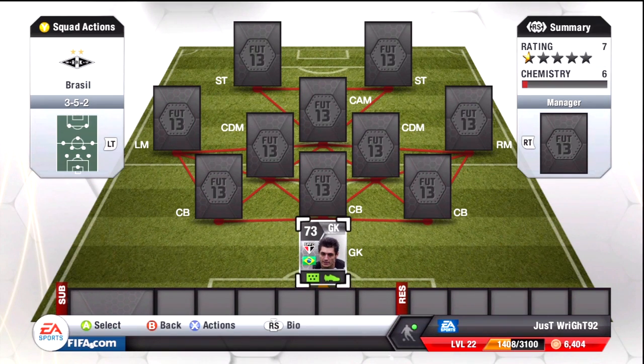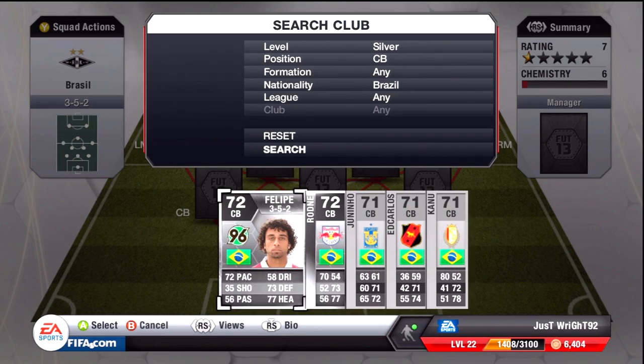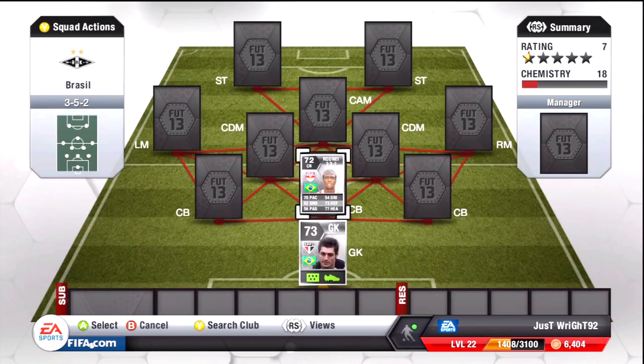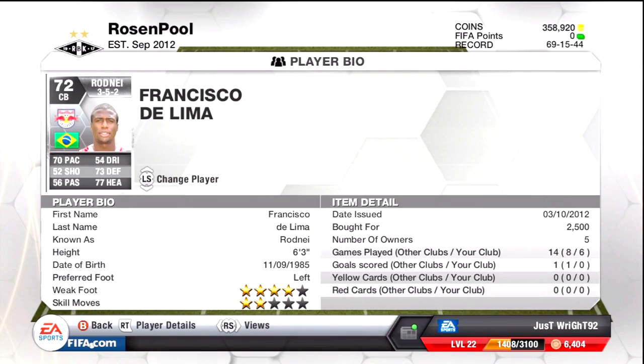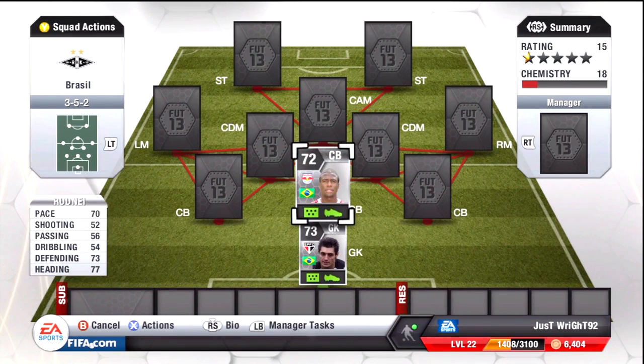So centre-back, we're going to go with Rodney. 70 pace, 73 defence, 77 heading. That is pretty tanky for a centre-back. Four-star weak foot — left foot, right foot, he can use either. He's got the power header as well, so straight down the middle. He's pretty good from corners.